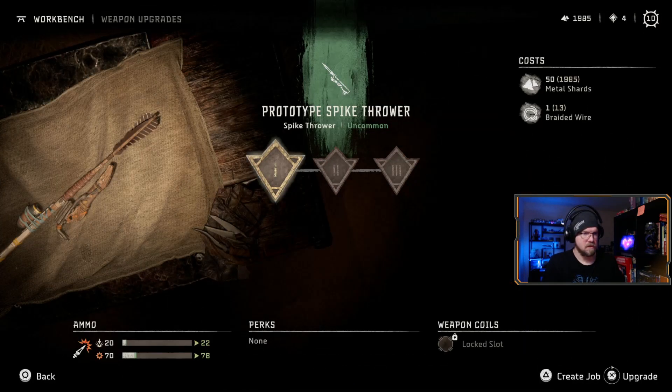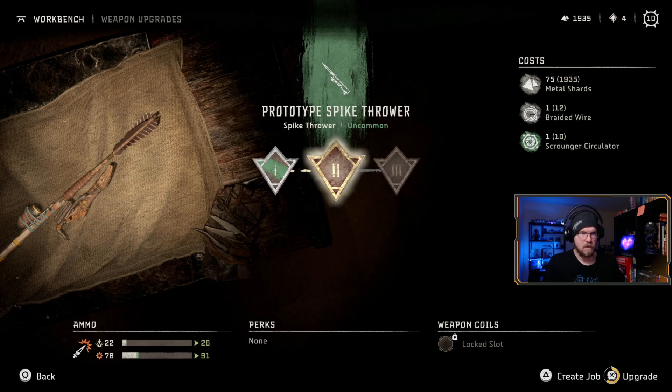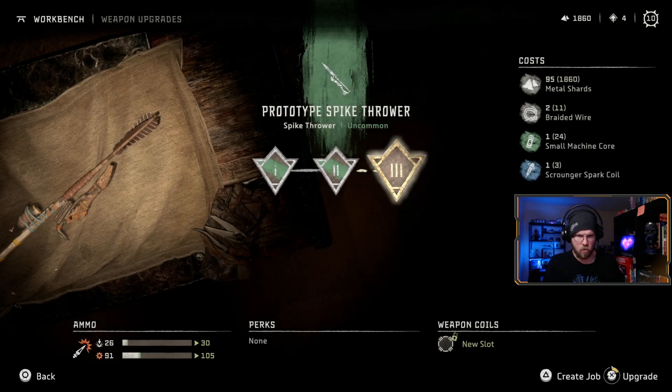We can upgrade this. I like how the components needed for these upgrades make sense too, right? Like this thing requires metal shards, braided wire, and a scrounger circulator. Of course that makes sense.